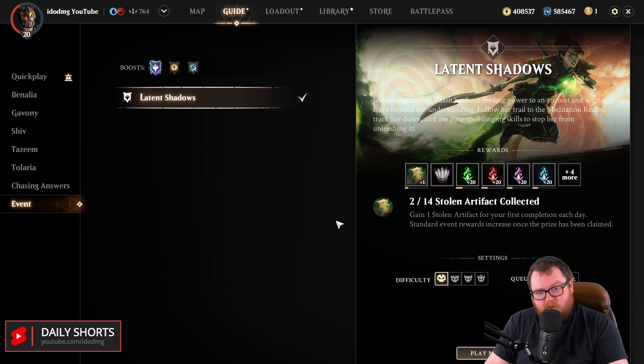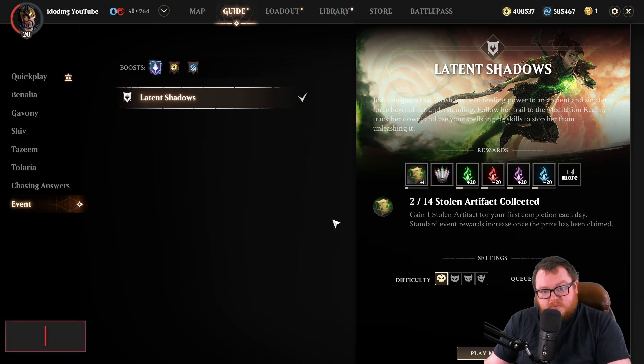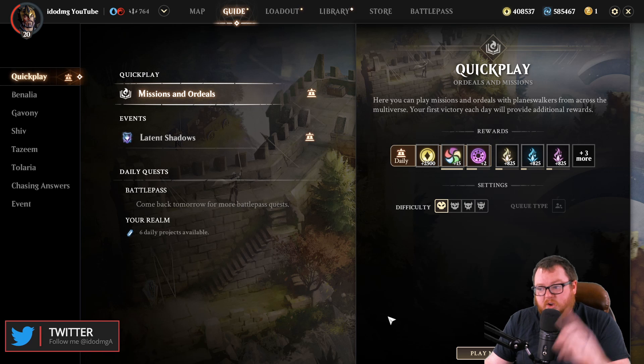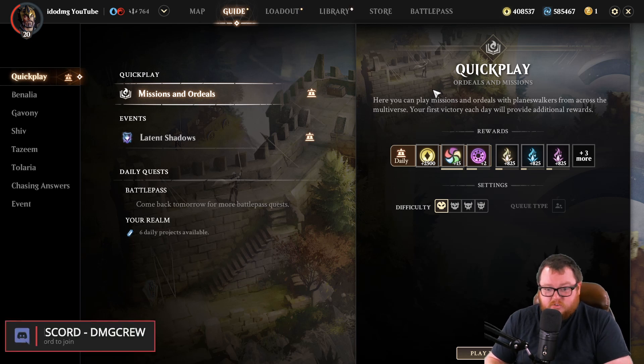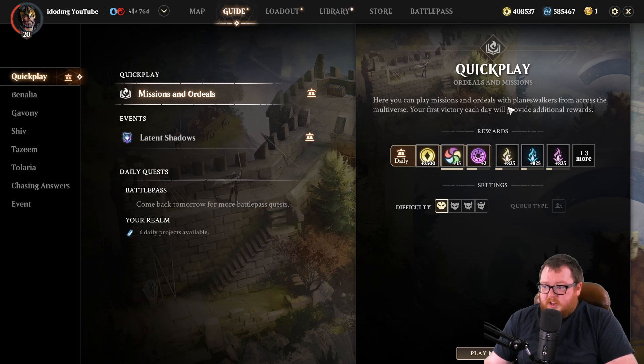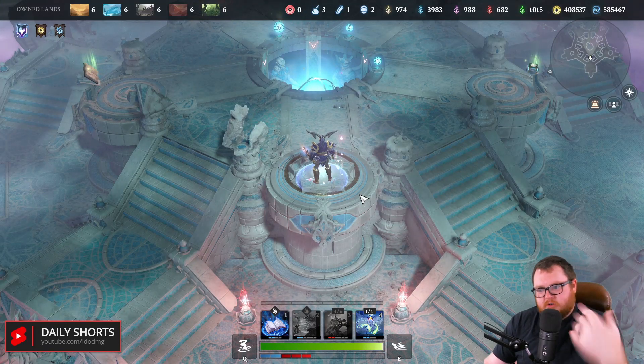Since I've played Magic Legends — I took about a month off — they have added a lot of really nice quality-of-life features. One of the newest I'm a huge fan of is the Quick Play feature. Your first use each day gives you a daily reward, which is a pretty healthy reward. Quick Play queues you into ordeals and missions with anyone else looking for a group, helping you find groups quicker. After your daily bonus, you also get 50 of each mana type.